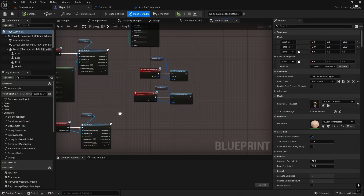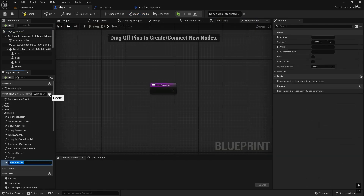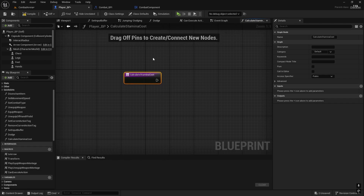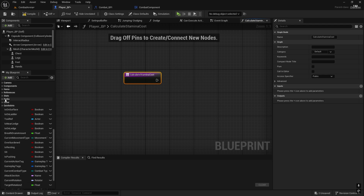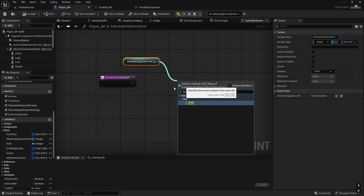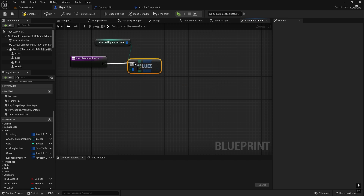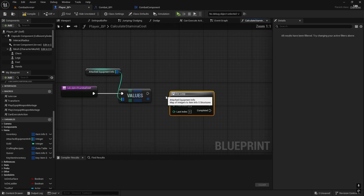The first thing we need to do is set up a function that will calculate the cost. So in functions in the Player BP, let's add a new one and this will be called Calculate Stamina Cost. I want to base it on the weapons that we have equipped, specifically the weight. There is a variable with equipped items called Attached Equipment Info, so we're going to get it and get the values from the map array. Then probably the best thing is to do a for loop, just a regular for loop, from 0 to 1 because that's main hand and off hand.